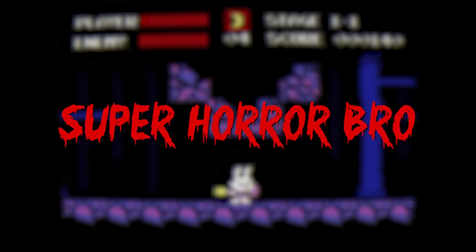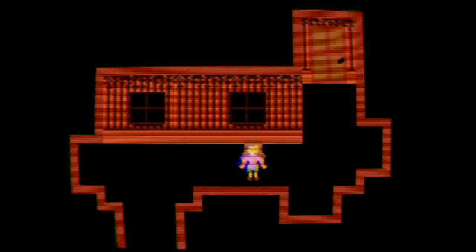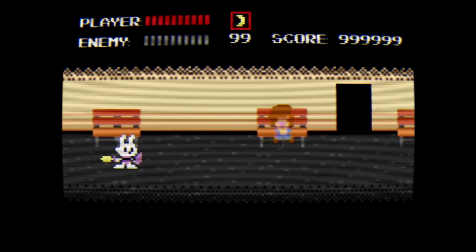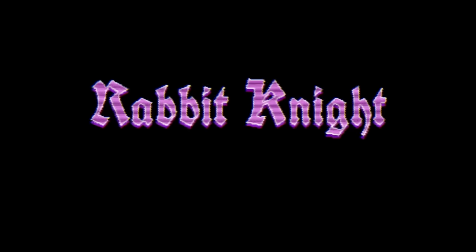Hey guys, SuperHorrorBroMike here. In today's video we take a look at all secrets hidden away in Rabbit Knight, as well as explaining the game's mysterious storyline. This retro-themed 2D platformer sets up the story for Andy's Apple Farm Chapter 2 by introducing new plot points and revealing a brand new character sure to be key to the narrative going forward. This is Rabbit Knight and its secrets explained.